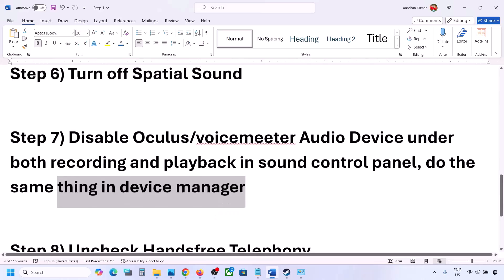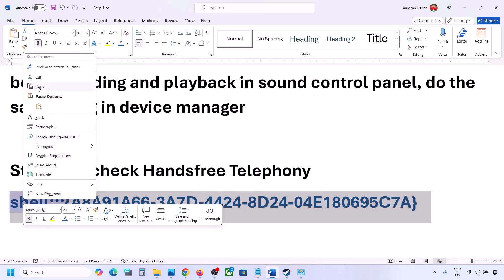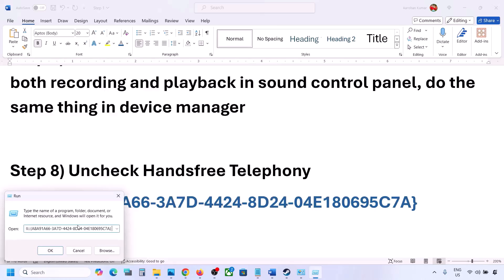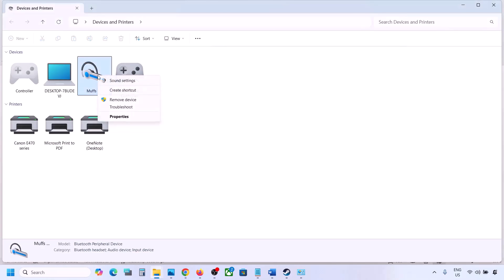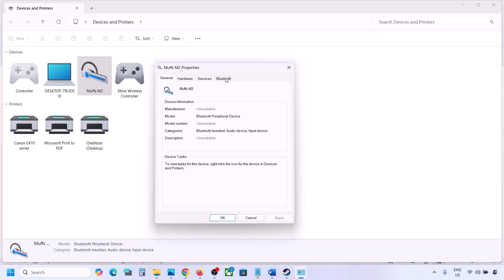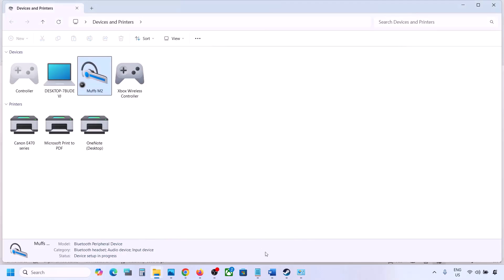The next step is to uncheck Hands-Free Telephony. Copy the command provided in the video description, type 'run' in the Windows search box, paste the command and click OK. Find your speaker or headphone, go to Properties, then the Services tab. Uncheck Hands-Free Telephony, hit Apply, and click OK. Then launch the game and check the sound.